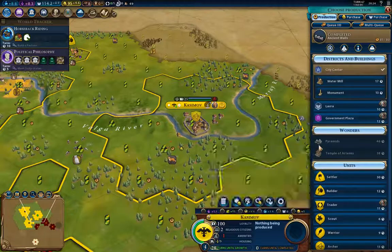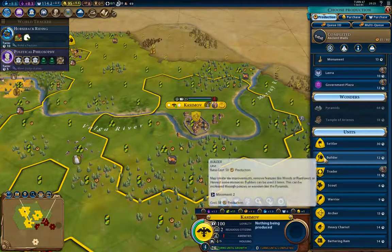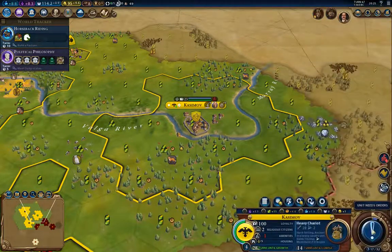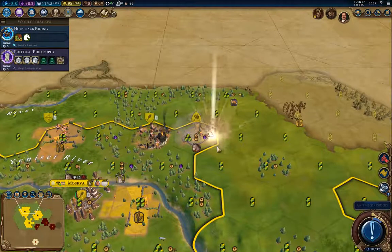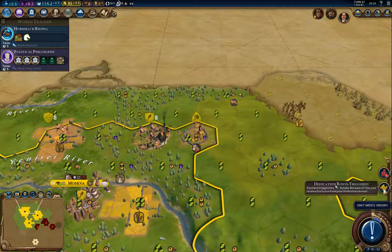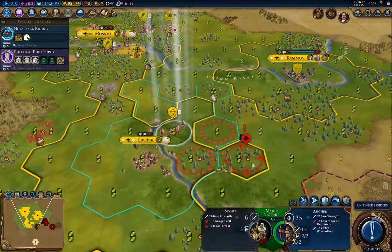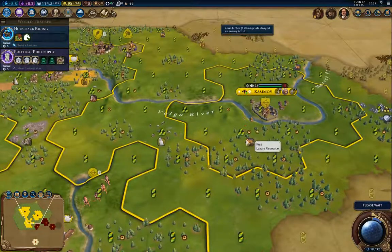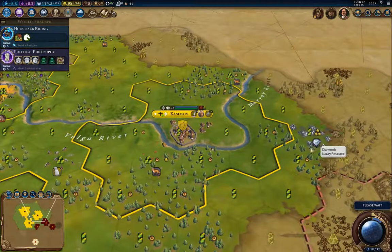Production — that's Ancient Walls. Now I will build a heavy chariot. Improve that. I'm going to definitely need to improve the furs and the diamonds.